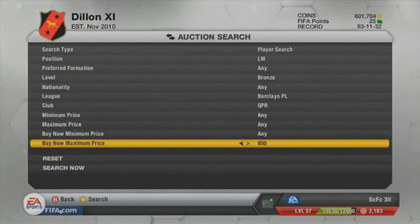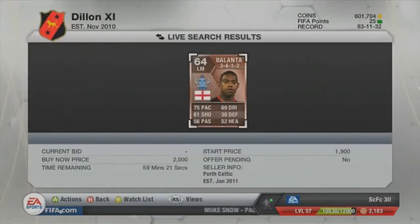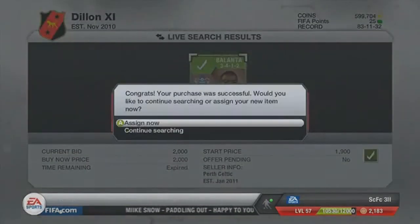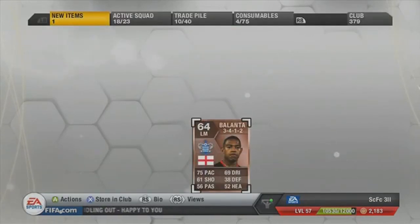I actually concentrated on Premiership players most of the time. Got Balanta on one here — it was really good to trade with him. I got one for 2,000 buy-it-now at the 59th minute. I did actually search later on, and the lowest buy-it-now for any formation was 5,900. So yeah, good pick up there.